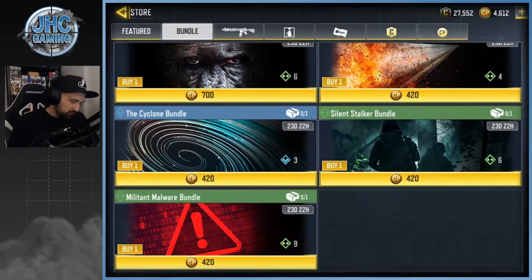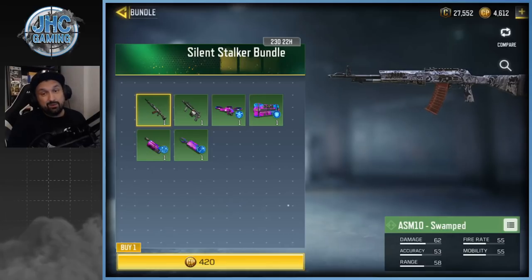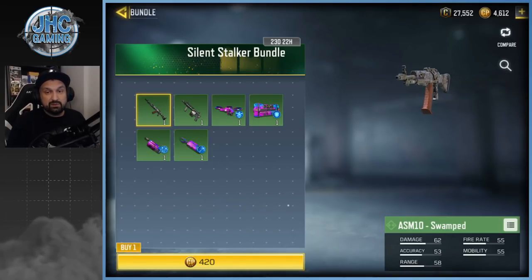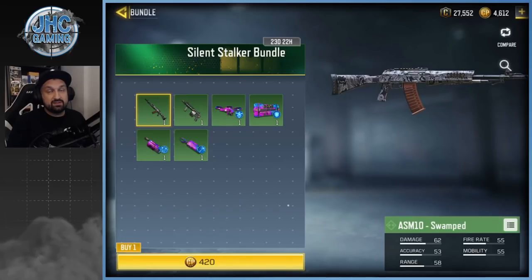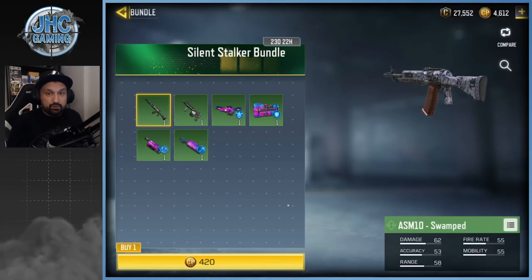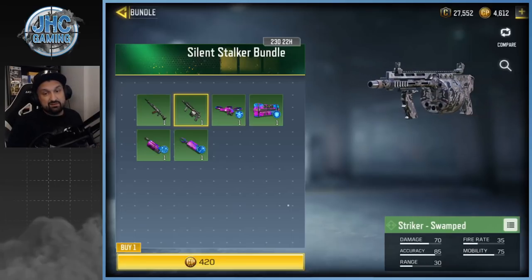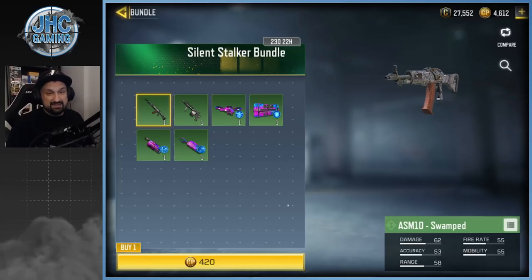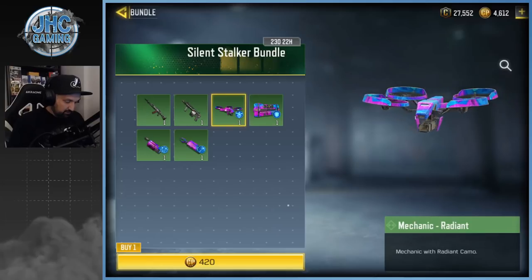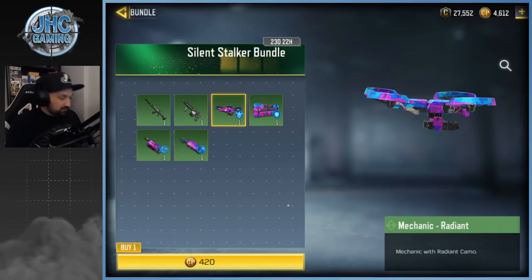Next is the Silent Stalker bundle. This one has two green weapons. Why would you buy green weapons when you probably already have blue or rare ones? Rare ones have perks; green ones don't — they're just collectibles. This one is a swamp theme — you get the Striker and the ASM10, but I really don't see a reason to buy these. You also get radiant operator skills, only four this time. They're okay but we have tons of those.